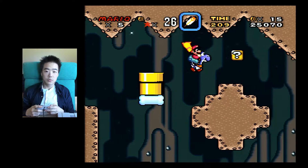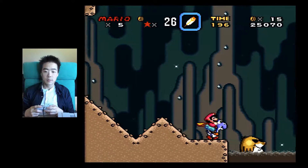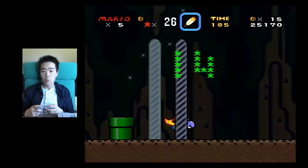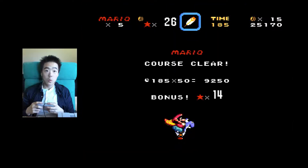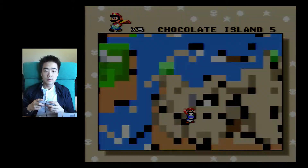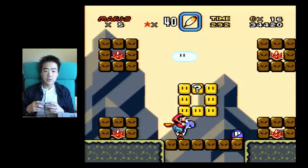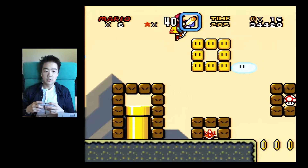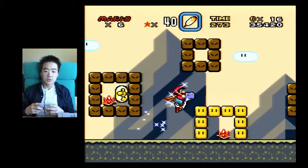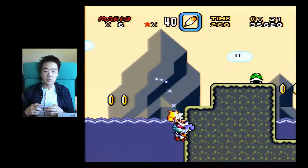I wonder if I can go in here — nope. I wish I could see below me. This is an interesting concept: you have all these enemies trapped in blocks. If you press the P block, all hell breaks loose. But I'm not going to do that — I'm going to play it safe.